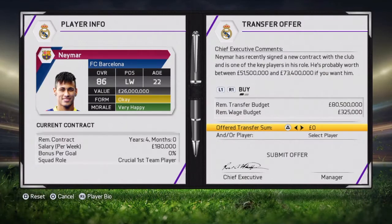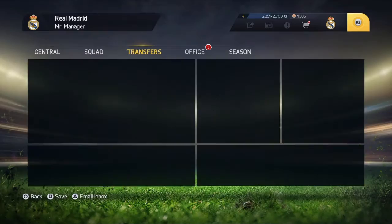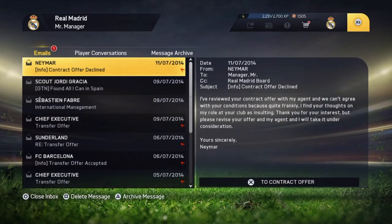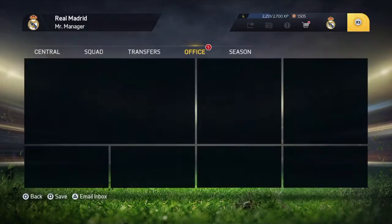This time put the transfer sum as zero euros — don't worry, just leave it like that at zero euros. Before you continue simulating, you have to go back to the office. After you've offered them zero euros, go to the declined offer and make a new offer.